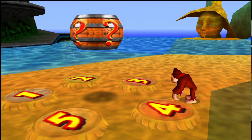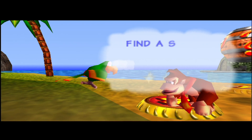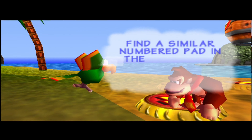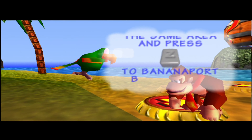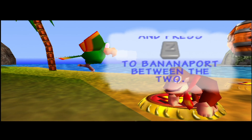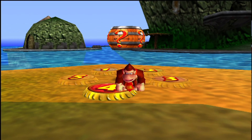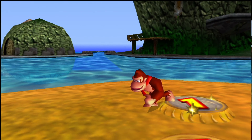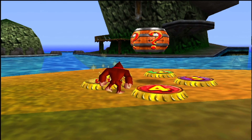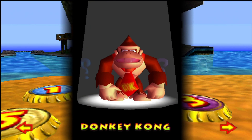We are going to check this out first. We see five panels which are actually numbered — find a similar numbered pad in the same area and press Z to banana port between the two. A banana port — that's a warping system, you might say. Each area in the game will have five warp points, and whenever we step on one, we can warp between the two. But you do need to find the second one first.